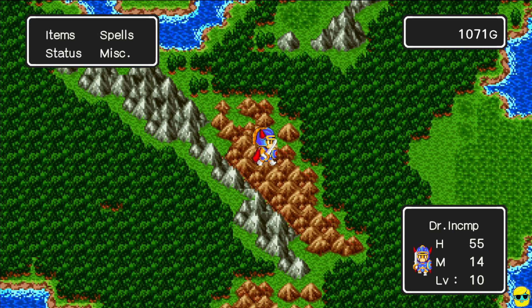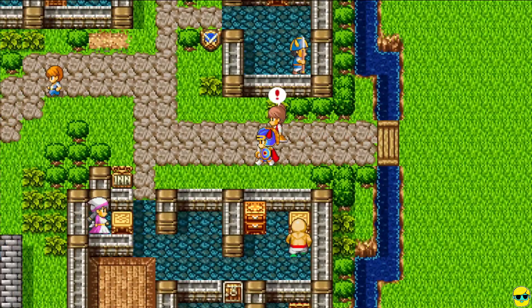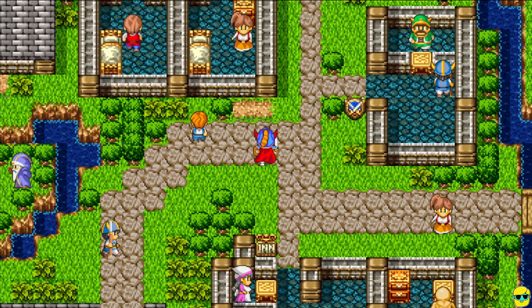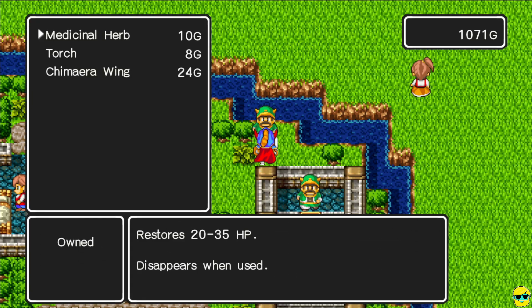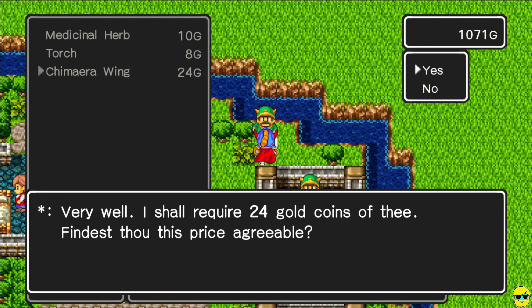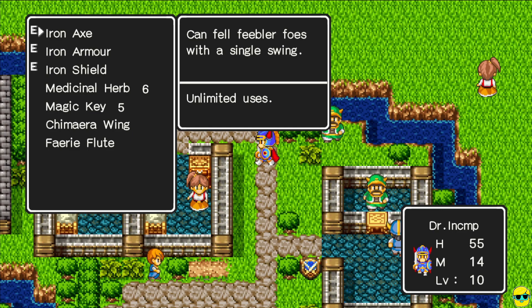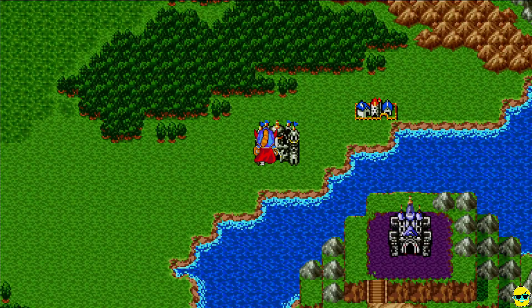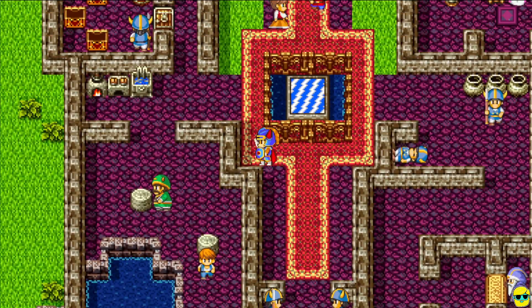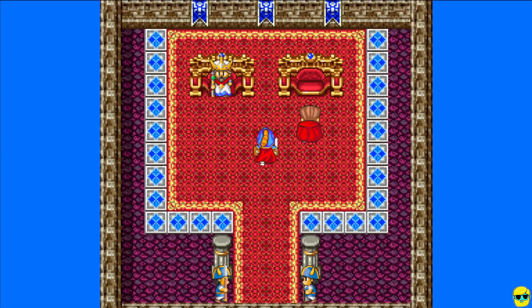Now we have 55 health. The question is: can we take a golem? The answer is maybe. We should go to the item shop and purchase a chimera wing — I have a thousand gold and don't want to lose 500. I'm going to use the wing, go to the save point, and save the game. That way when we experiment and try to get a golem, if we can't beat it, we have a save. 862 experience to the next level.